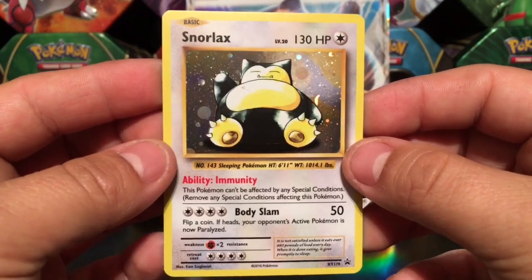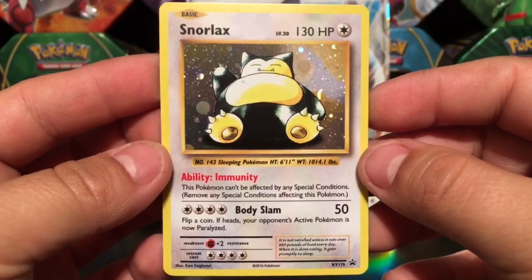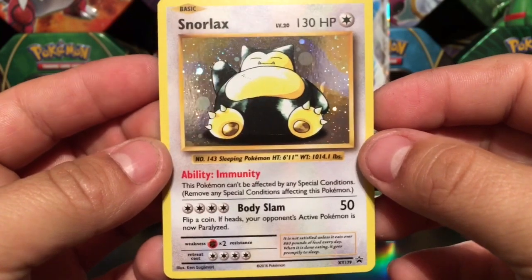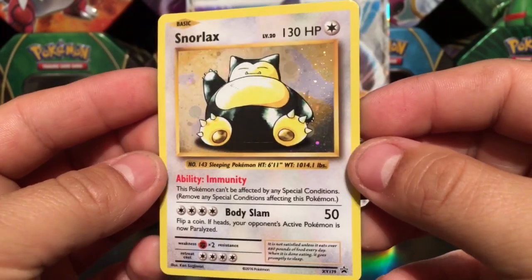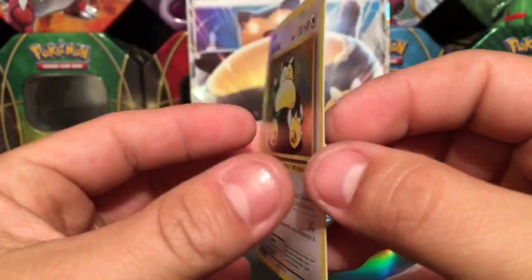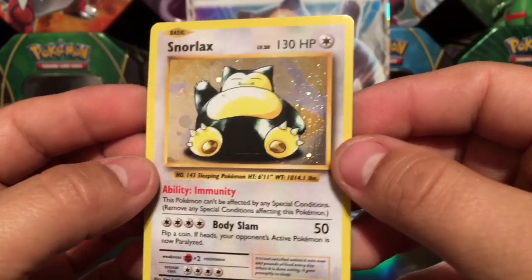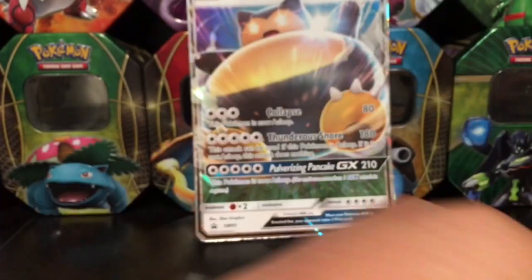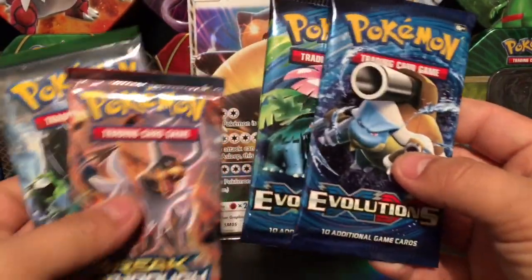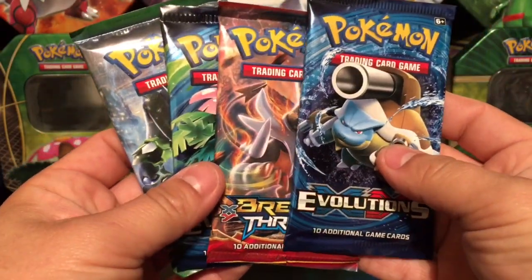And of course the card that I've been looking for — Snorlax XY 179. This is a reprint from, I think it's Fossil, I'm not too sure about that. I've been waiting to get my hands on the Snorlax reprint card. It's a little bit damaged from how they packaged it in the box, but I'm just in love with this card.